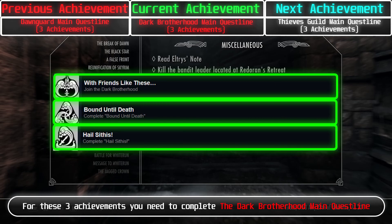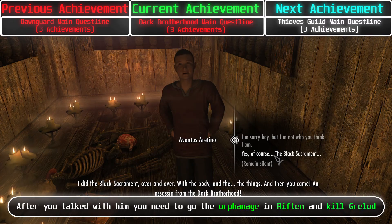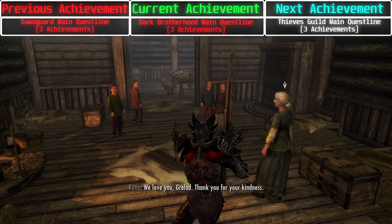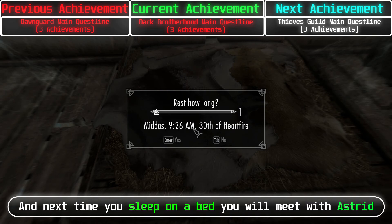For these 3 achievements, you need to complete the Dark Brotherhood main quest line. To start the quest line, go to Windhelm and talk with Aventus Aretino. The easiest way is picking the lock to the Aretino house, or ask about Rumours from any innkeeper. After you talk with him, go to the Orphanage in Riften and kill Grelod. Then return to Aventus — after that you will receive a Mysterious Note, and next time you sleep on a bed you will meet Astrid. Who you kill doesn't matter. Then go to the Dark Brotherhood Sanctuary near Falkreath and continue.